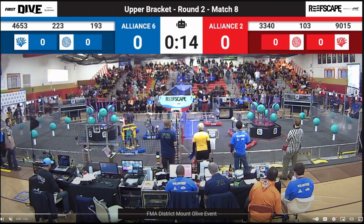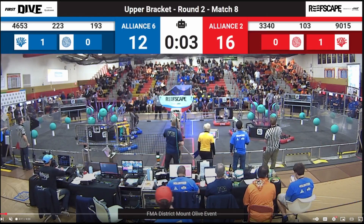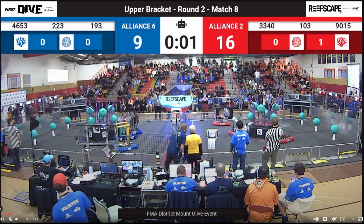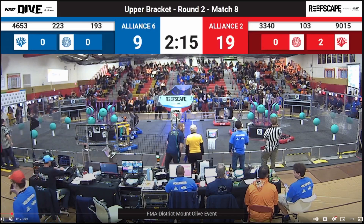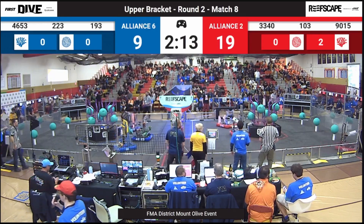Let's look at this match and fast forward to the end of the autonomous period. Red is actually up by 10 points, which is helpful for them in securing the win. I'd also like to point out the positioning of the Red Alliance coming out of autonomous: 9015 is positioned on the left half of the reef, queued up to immediately begin coral cycling, which is what they'll focus on this match. Inversely, 103, the Cybersonics, are centered on the far side of the reef. Because they're focusing heavily on algae scoring in the barge, being close to the barge with an algae within their grasp sets them up for a very quick, immediate cycle once their drivers get on the controls.